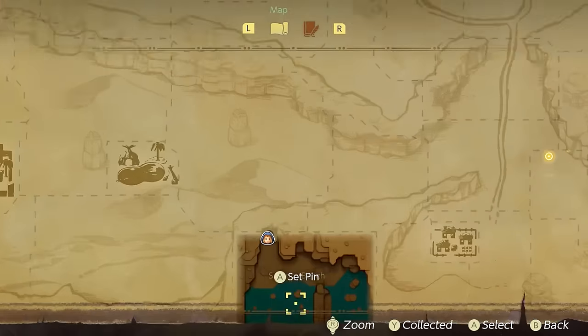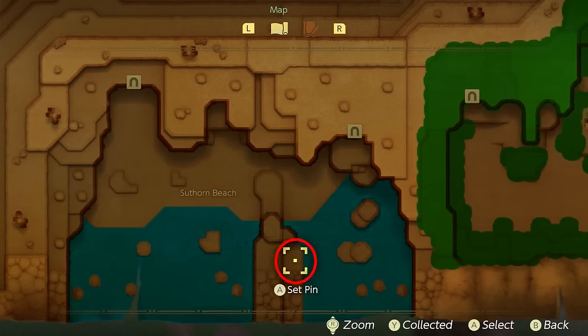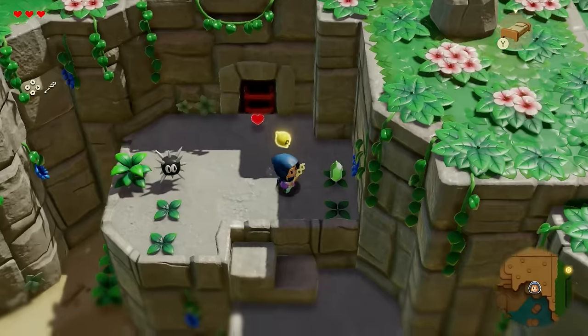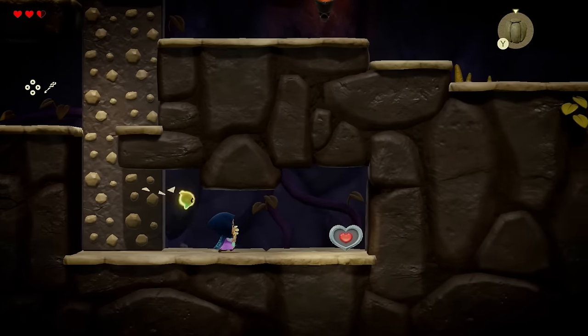From Southern Beach, you have to head over to this location, past these enemies, where you'll find your first heart piece by crossing this little area. After that, you'll make a pathway that brings you inside of this cave over here, where you'll then make your way to the second heart piece.